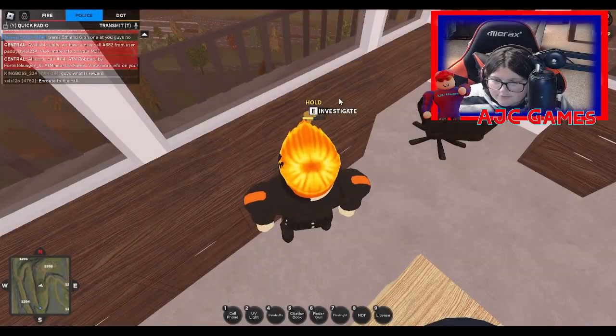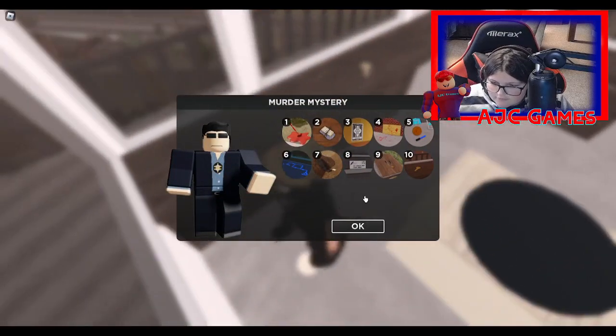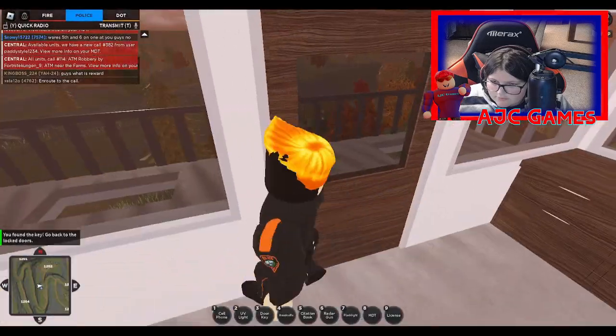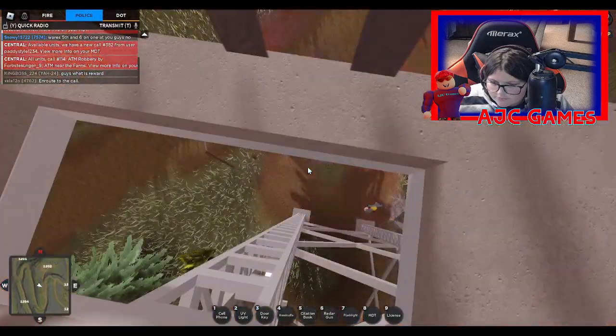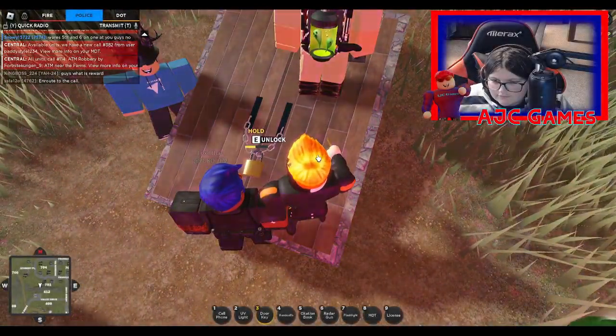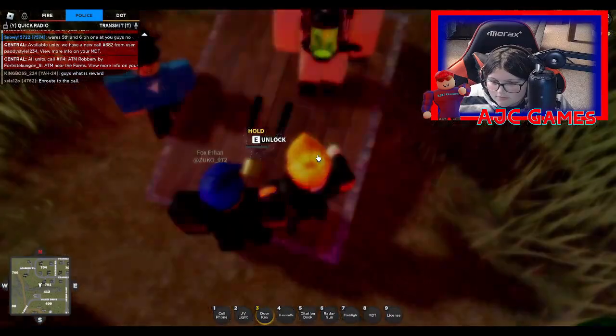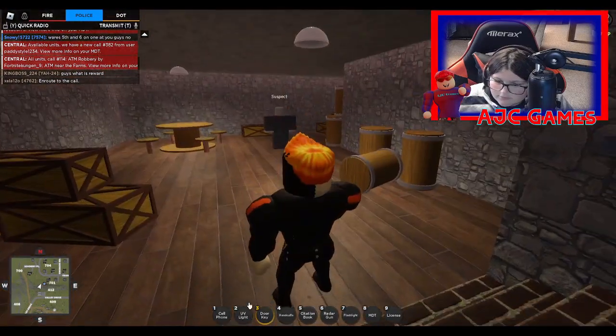Found clue number ten! Investigating it says to go back to the door. Heading back to the bunker — this mystery is almost solved. We got our door key, let's unlock this. We're unlocked — and here's our suspect!